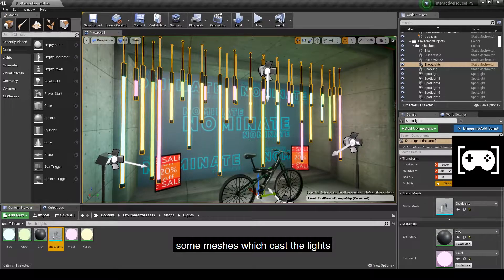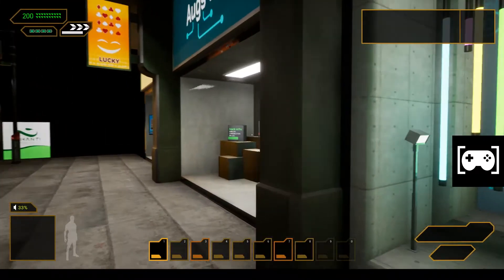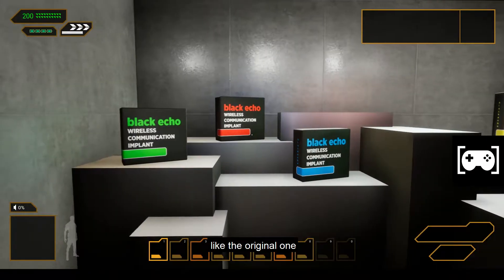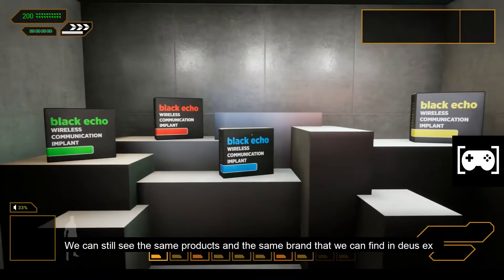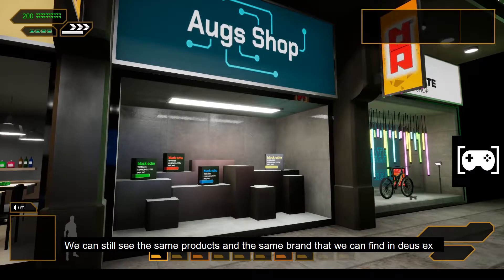Then I added some meshes which cast lights to make the environment brighter. I also made an augmentations shop like the original one, though I changed some details. We can still see the same products of the same brand that you can find in Deus Ex.